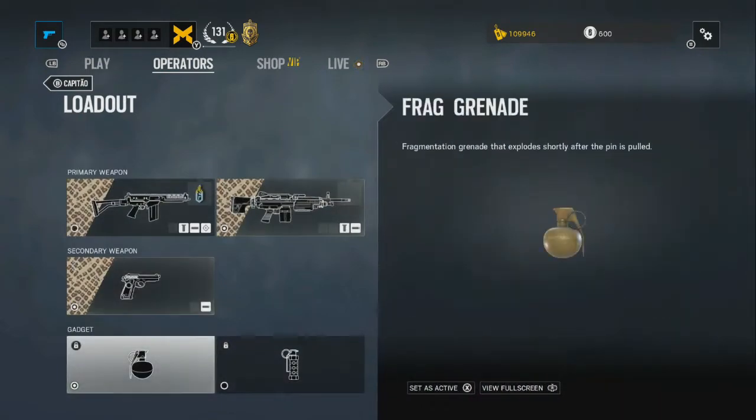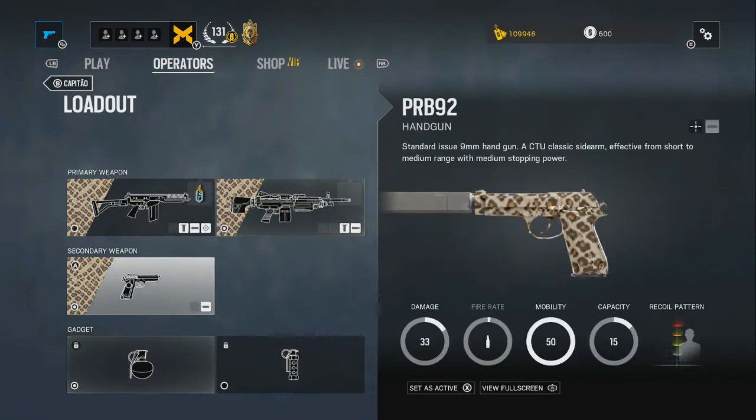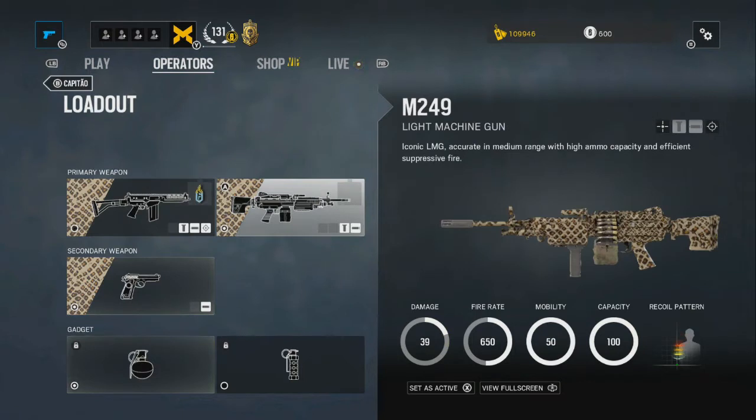This operator has two gadgets: frag grenades and stun grenades. I suggest using the frag grenades. So if you use all your incinerator arrows, you can switch to the grenades and get enemies out of corners. If they've got a shield, use the grenades and then the incinerator. But if you've already used the incinerator, just use the grenades.